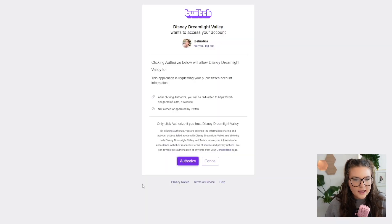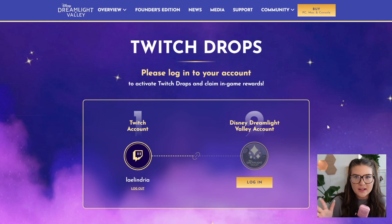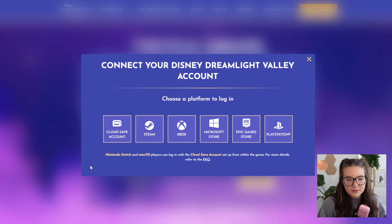Click log in, and it'll give you the chance to authorize whether Disney Dreamlight Valley can access your Twitch account — click authorize. Once you hit authorize, it'll redirect you back to the page. Then you'll need to log into your Disney Dreamlight Valley account. You'll have a couple of options: you can log in with your Gameloft cloud save account, or use your platform account — I use Steam. Once you've logged in successfully, you'll see both accounts lit up, and then you click link accounts.